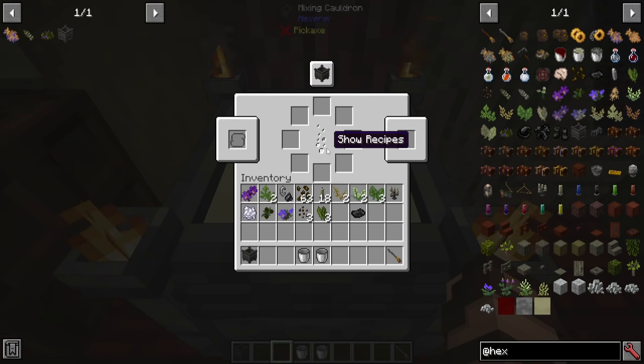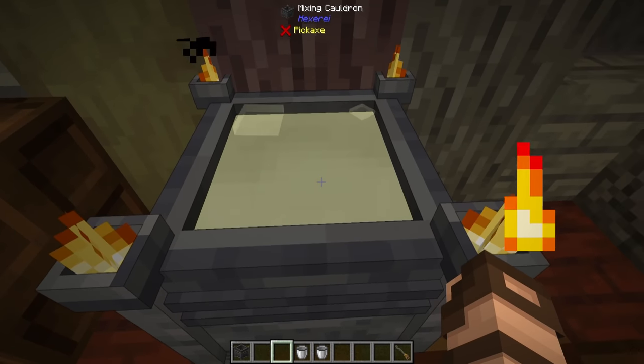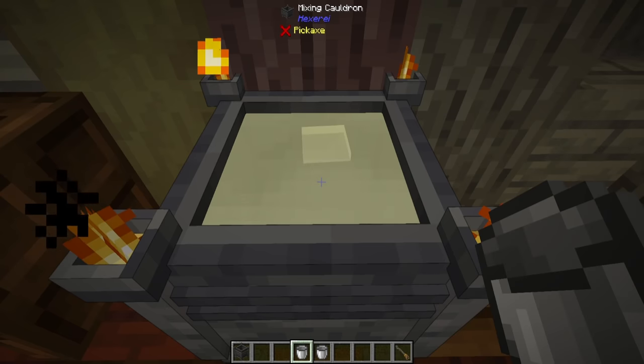You can see all of the recipes without having to look it up in JEI. Ultimately it just finished and there is no output — nothing is here. But the water is now this murky stuff. This is actually tallow. You can even bucket it out if you want — it says bucket of tallow. Put it back in and you're good to go.